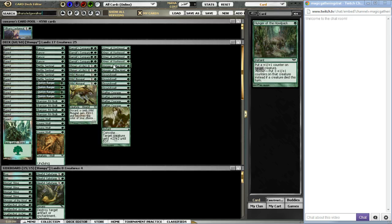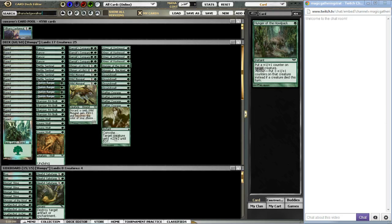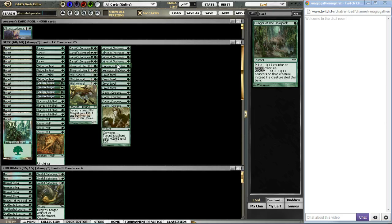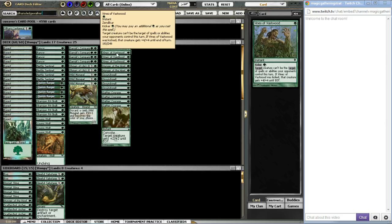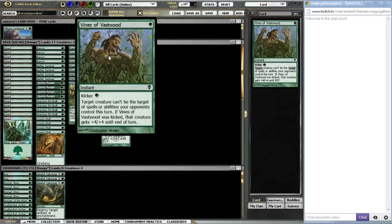We're running two Hunger of the Howlpack — not that great against Fissure Post and Delver decks, but in some matchups they are insane. For example, Goblins can't deal with a creature who's bigger than three toughness. And you've got Vines of Vastwood, which serves double purposes: you can Vines your opponent's creatures like Cloud of Fairies so they can't bounce them back to hand, and it can also just serve as a pump spell — plus four, plus four, or dome them in the face with your Nettle Sentinel.